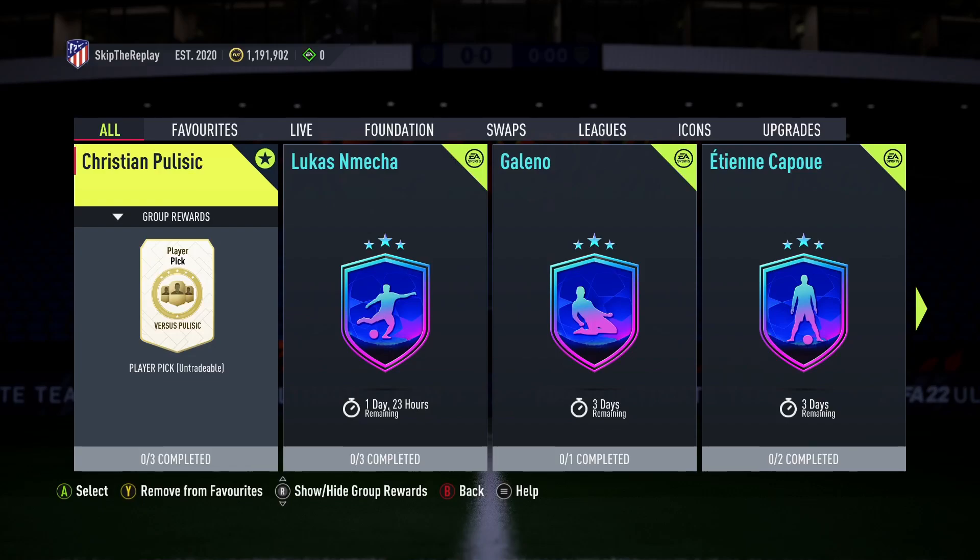So boys, it's Friday - the big content release day on FIFA 22 - and it's 6pm, so EA have just released the brand new Versus promo. There's Versus Fire players and Versus Ice players, and they've released an SBC that is Christian Pulisic. As a Chelsea fan, I absolutely love this SBC.